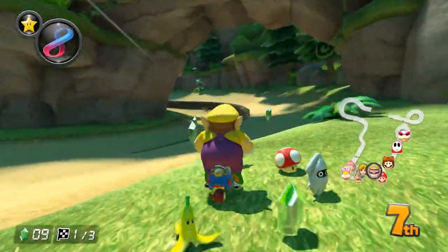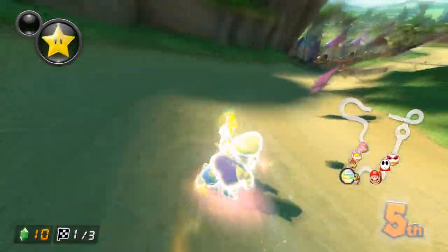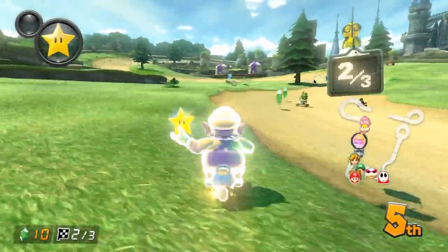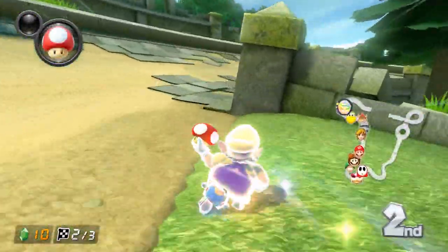Although I talked about using your crazy eight strategically and slowly, I still think spamming it can be good in some scenarios. If you want to chain invincibility, you might want to spam your crazy eight to activate your star as soon as possible. Invincibility is really strong in this game, and it's so easy for people to take it for granted.